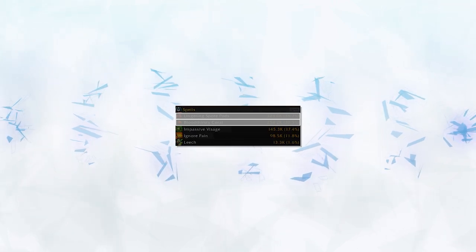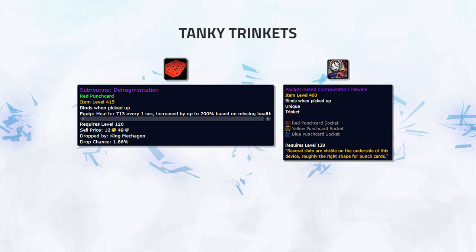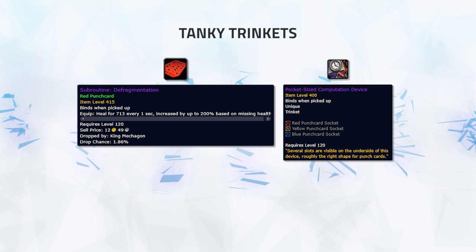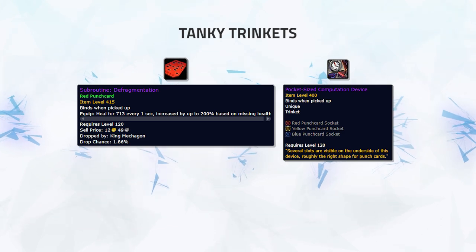Both of these trinkets used together can make you extremely tanky. In this screenshot, we can see an Arms Warrior with both trinkets, who would usually have very low self healing normally. With the help of these two tank trinkets, Arms Warriors become extremely durable and hard to kill. These trinkets could and should be used for any agility or strength wearer if your gameplay revolves around surviving and winning in dampening. Last but not least, we have Subroutine Defragmentation — a punch card for your pocket-sized computation device trinket. It's similar to the other two tank trinkets but harder to get, requiring hard mode Mechagon and being a rare drop. Crucially, it can be taken by any class, not just agility or strength wearers, making it good for any class that needs extra self survivability.